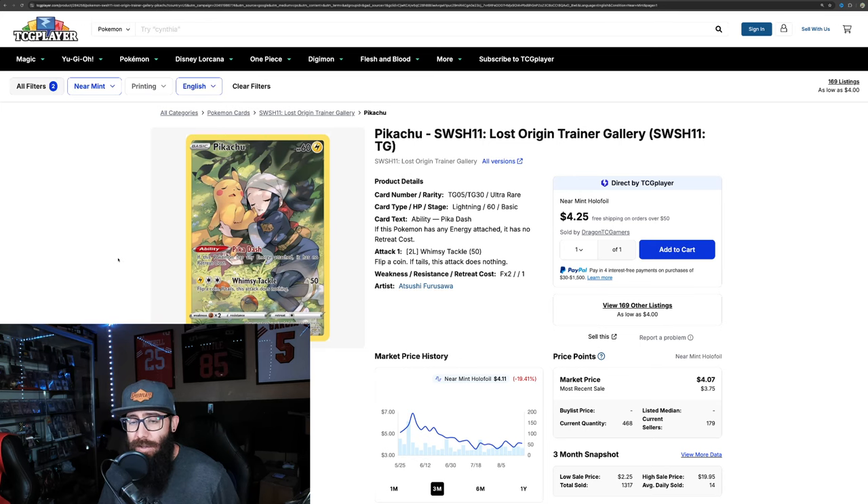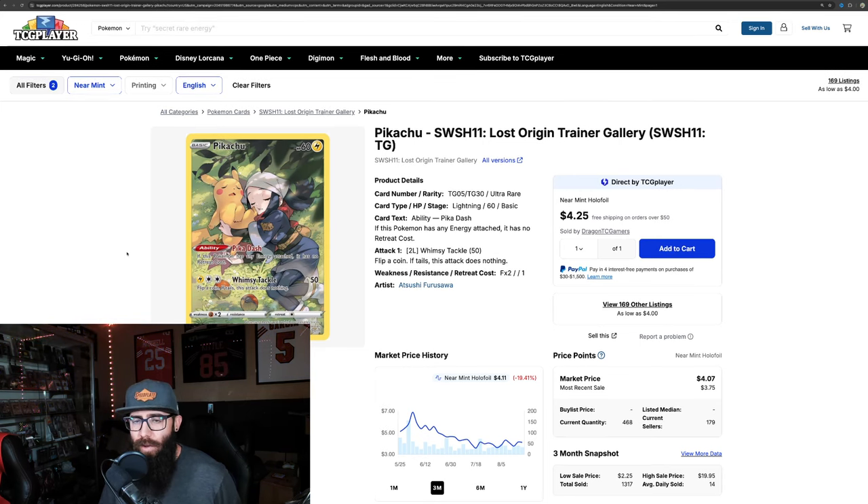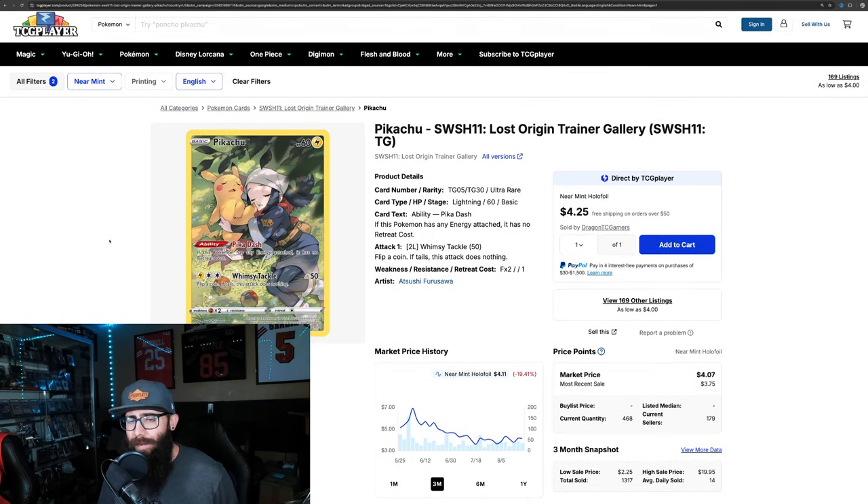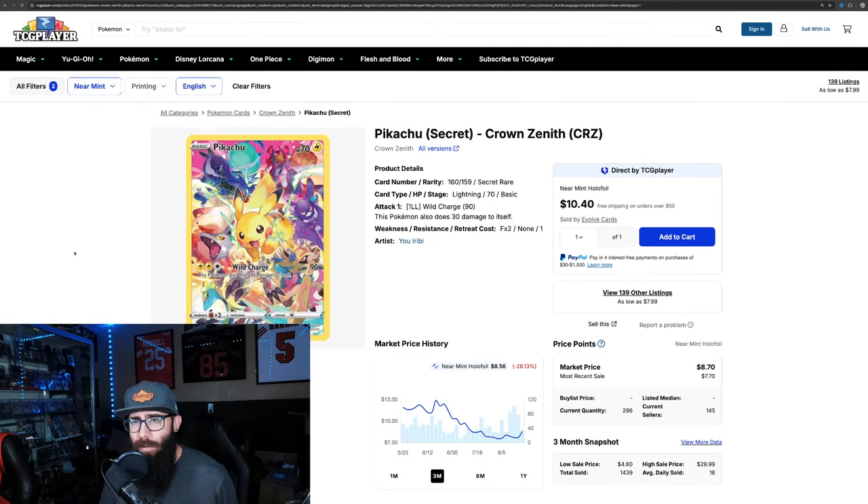Next we jump into Lost Origin — once again a very affordable card in the four dollar range. These first ones are more for if you're a Pikachu collector or just a Pokemon card collector; these are cards you'd want in your collection. I love this sleepy Pikachu with the trainer. It's sometimes unfortunate that a lot of great artwork cards are so affordable, but it's great that anybody can get into this card at four bucks. I have this in a PSA 10 personally — it's just too good not to. Any Pikachu fan should have this card.